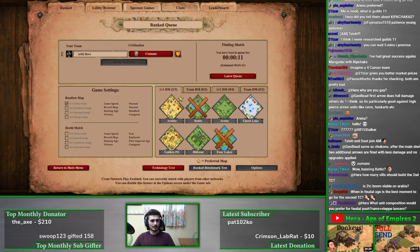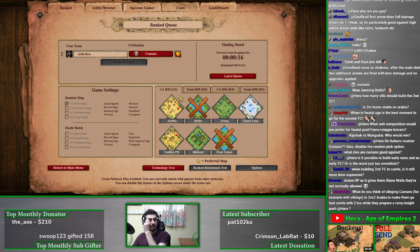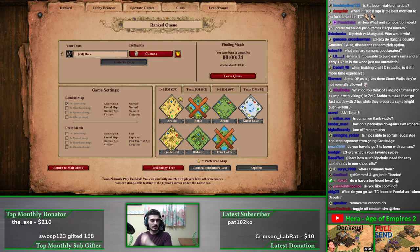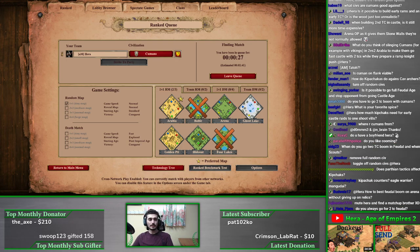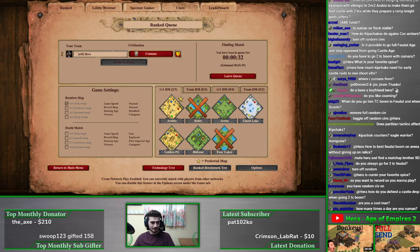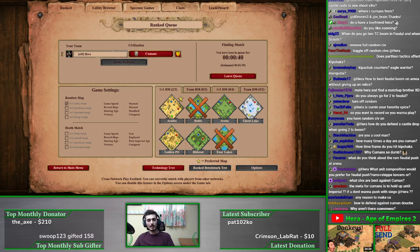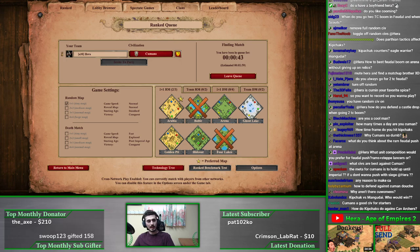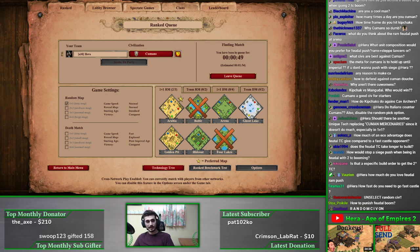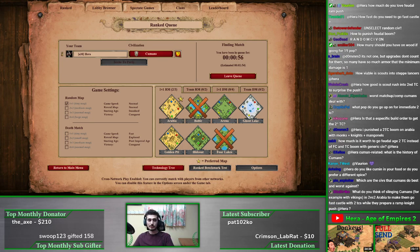How many villagers should build the second town center? Usually around six or seven — you need a lot on it to get it down fast. Is two-TC boom viable on Arabia? Yes, very much so. When in feudal age is the best moment to go for the second TC? Usually right away, but you could delay it and open scouts first. What unit composition for a feudal push? Rams plus scouts or rams plus archers — I prefer rams plus archers in feudal age. Kipchak versus Mangudai? Mangudai is overall better because they have Bracer, but the Cuman two-TC economy can get Kipchaks out faster.